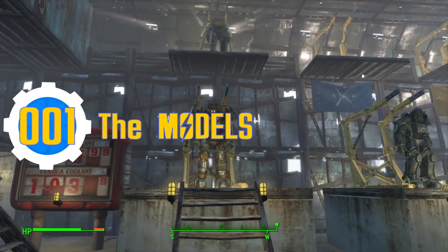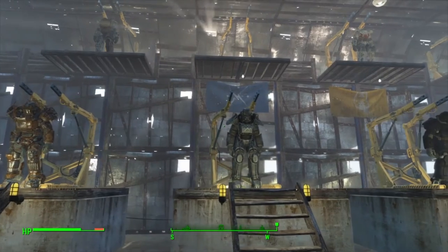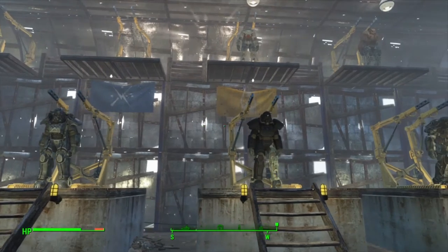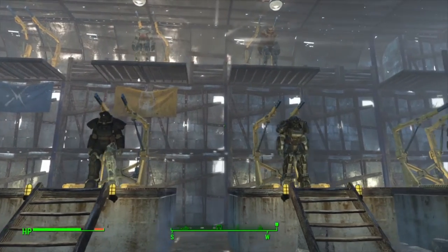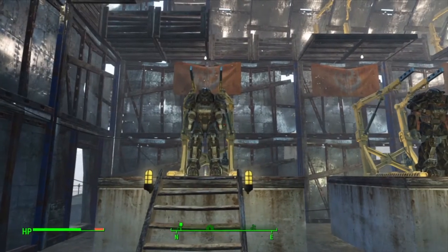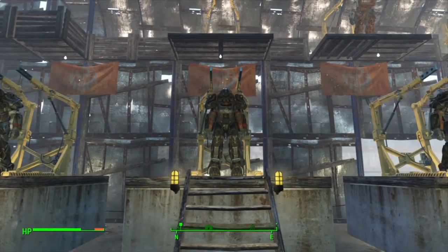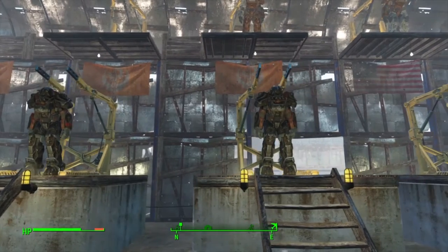Part 1: The Models. There are 5 different models to choose from. Any model of power armor can be upgraded in 2 stages for the Raider Power Armor, and in 6 stages for the others — from A to F for the T models, and from Mark 1 to Mark 6 for the X model. Note that the radiation resistance of every model is 1050, whether they are upgraded or not.